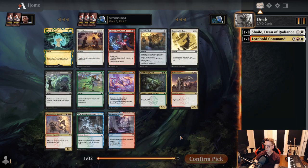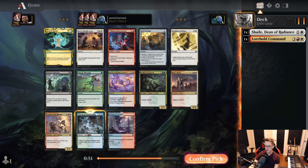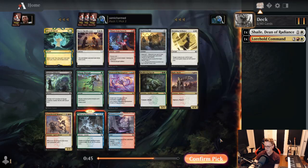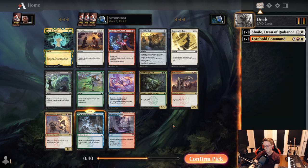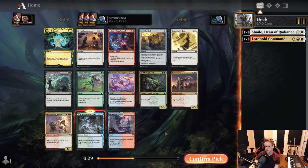Pick three. Looking at the rares — Gross Spiral, not super exciting. No top uncommons in the pack. We do have a really nice lesson in the pack, which is Fractal Summoning. It may not look like it goes with our first two picks, but if we're thinking about Lorehold Command as a splash off of Prismari, Fractal Summoning being an X-blue-blue card is actually really good in Prismari as just a blue card. We want to stay flexible early and find our lane, so we'll go with Fractal Summoning.